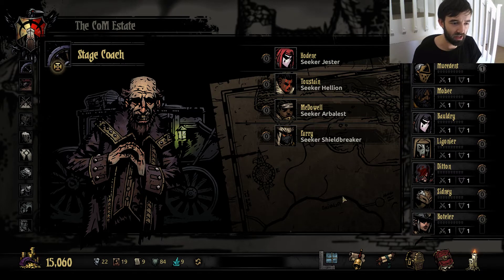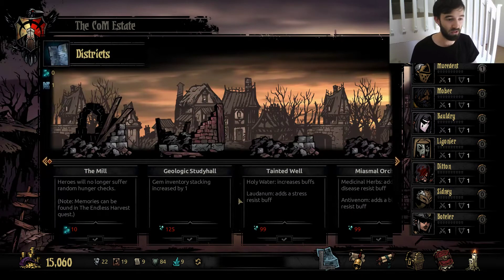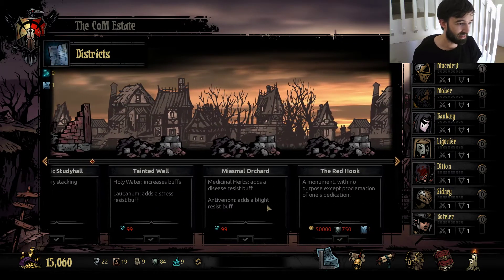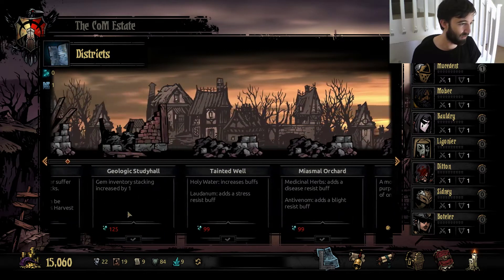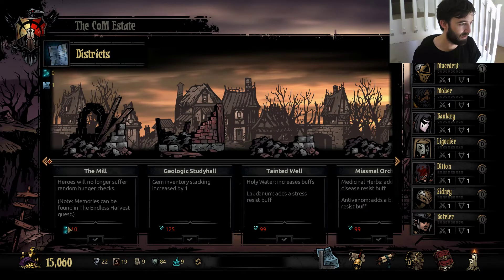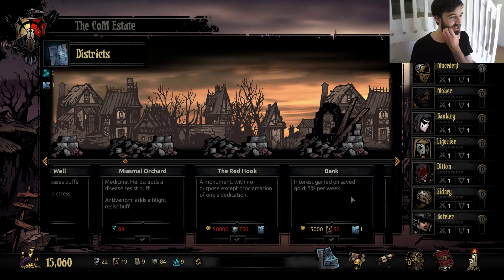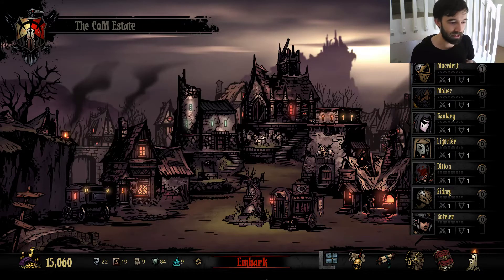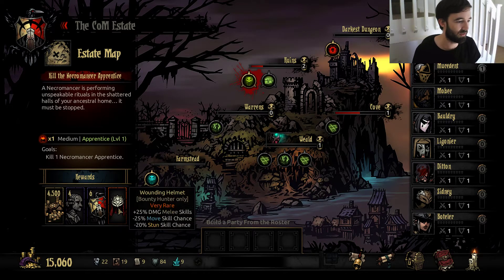Yeah, we have a Musketeer, so that seems pretty good. We did get a blueprint, by the way, and I think what we want to look for is the bank first of all, and then maybe the mill. But I'll need to be doing the Endless Harvest quest for that, so I think we want to look at the bank first. We want 50 portraits, 31 portraits, plus a little bit of spending money. That's doable within the next maybe half dozen weeks or so.